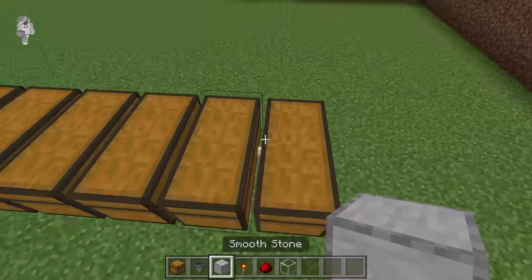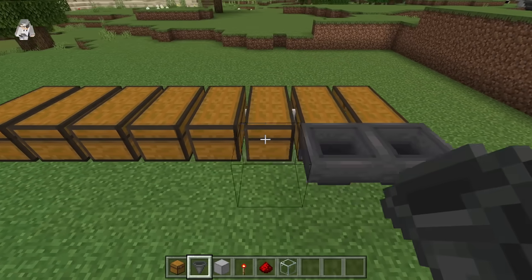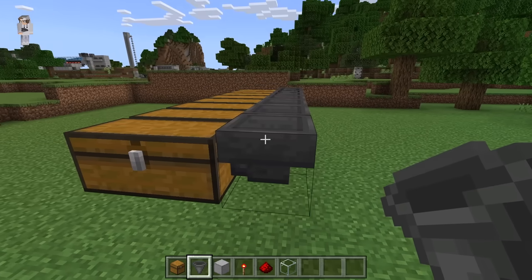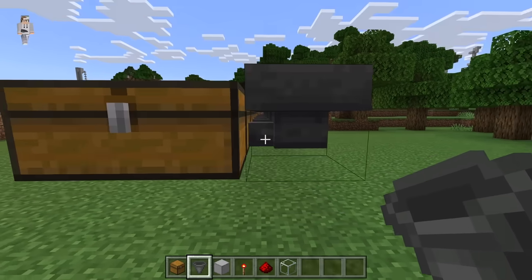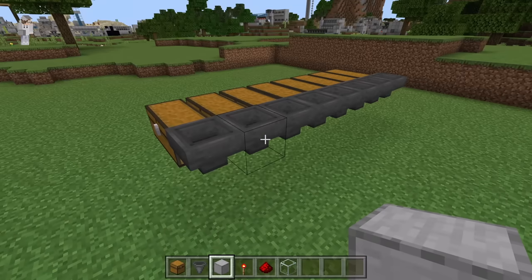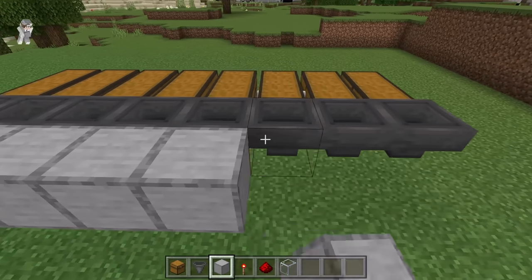Now come to the back. Then crouch down and place a hopper behind each chest. Make sure all those hoppers are facing towards the chest — you can tell because the nozzles of them should be facing that way. The next step is to crouch down and place a block behind each of those hoppers — 1 through 8.